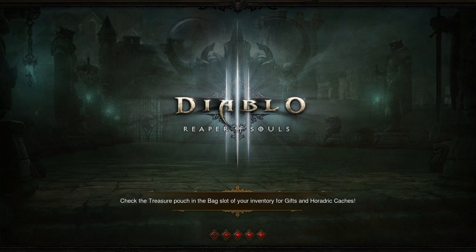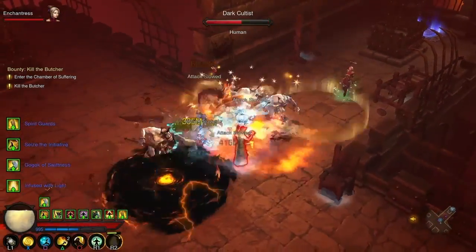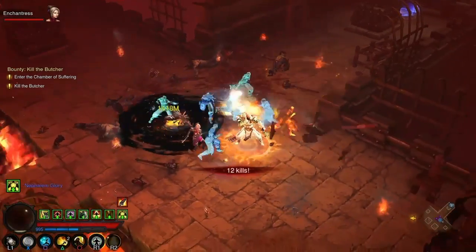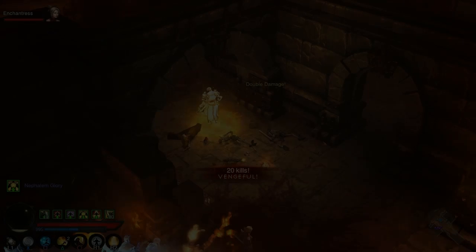I'm going to go to an area and quickly grab some Nephilim Glory Orbs by killing a few enemies. Watch on the screen as I collect it. As you can see in the screenshot, it tells us when we've collected Nephilim Glory that it gives us double damage.